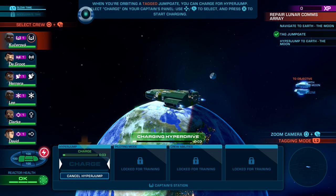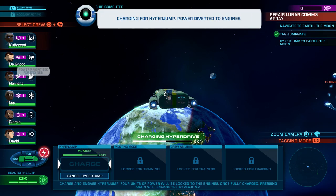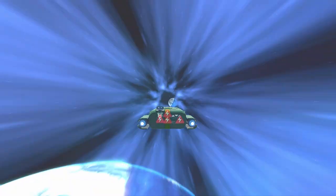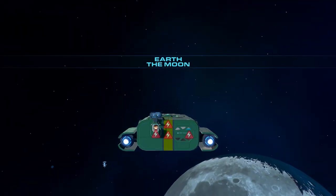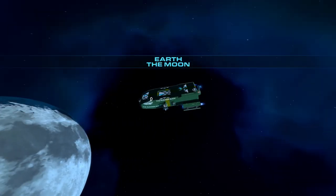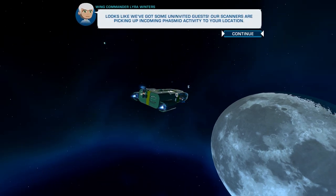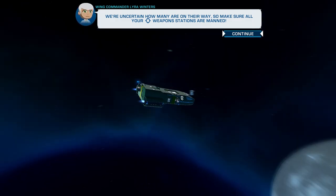So I want to select our captain and charge up the hyperjump and engage. We are at the moon, and you do have to do a series of hyperjumps. Looks like we've got some uninvited guests — our scanners are picking up incoming phasmid activity to our location. We're uncertain how many are on their way, so make sure all your reticle stations are manned.